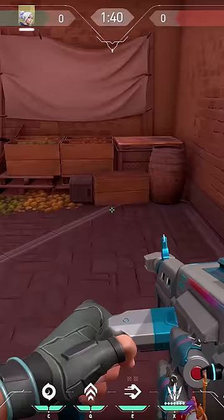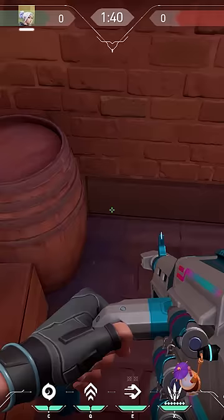Now one for enemies standing in this nasty corner. Go to market and stand on the iron thing in front of the boxes. Then aim on the grey bricks and it's an easy wallbang.